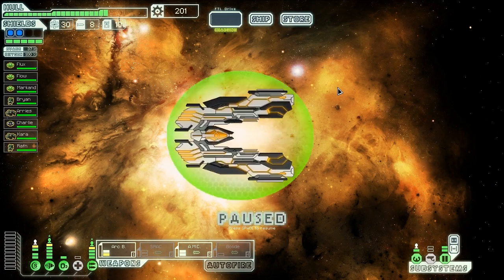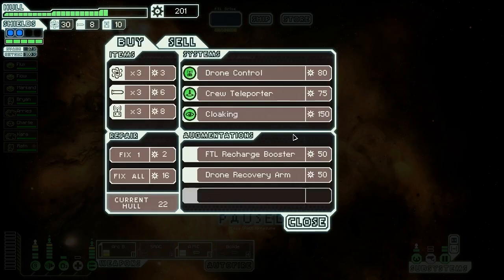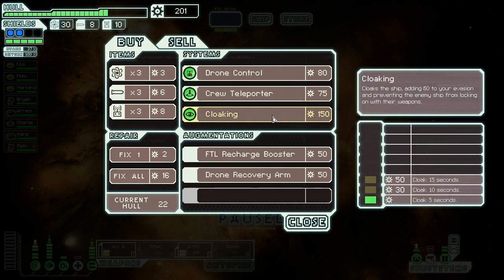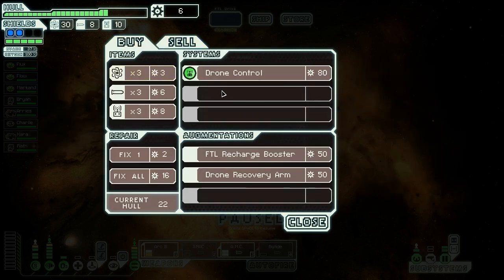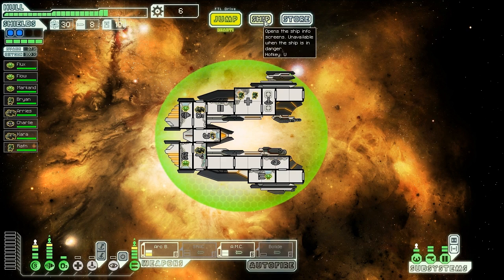Let's check out the store. There's only one other ship at this beacon, showing heavy damage - they've been crippled by pirates and are selling off supplies to get home. We could get a drone recovery arm, but that's not the most useful. On the other hand, we could buy a teleporter or a cloak. Cloak is incredibly useful, but I want the teleporter to supplement our weaponry. Actually, I want the cloak first - so we'll take that. And if we can sell a pike beam, we'll grab a crew teleporter with it too. No way we need that many beam weapons. There we go - we now have ourselves two major systems.